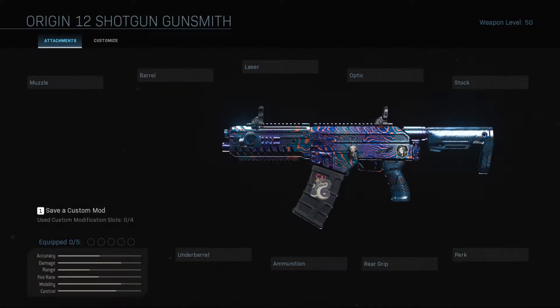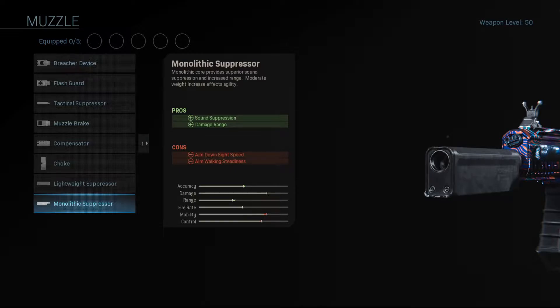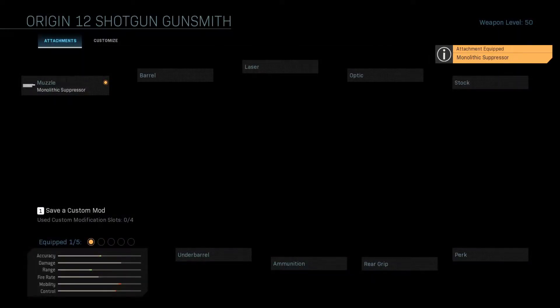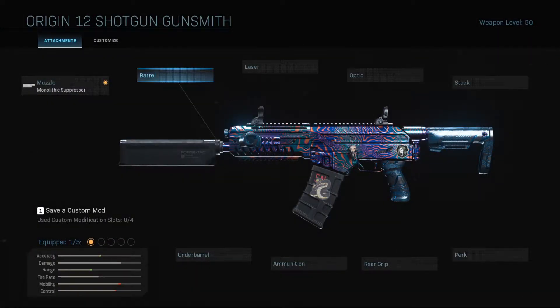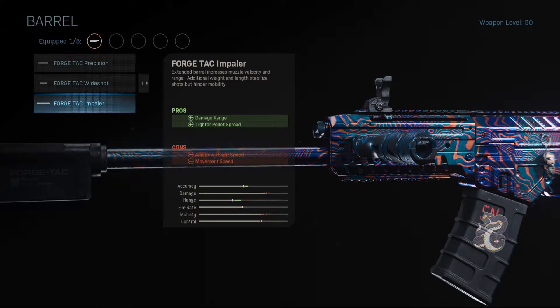Alright, let's get right into this. First, we're going to head over to the muzzle, and we're going to select the Monolithic Suppressor — that's going to increase our damage range, but more importantly, while in Warzone, it's going to keep our shots from showing up on the minimap. Then we're going to hop over to barrel and we're going to go with the Forge TAC Impaler, which is going to increase our damage range and give us a tighter pellet spread for even more damage.